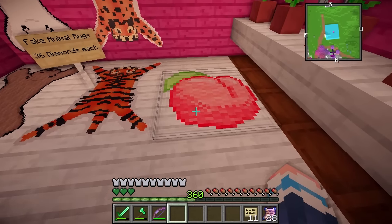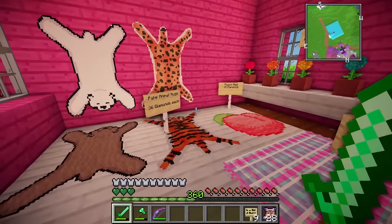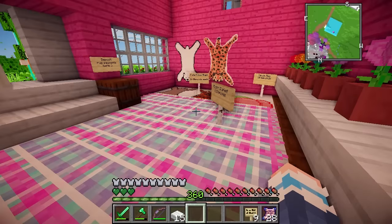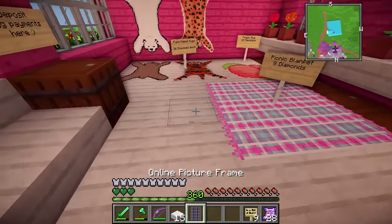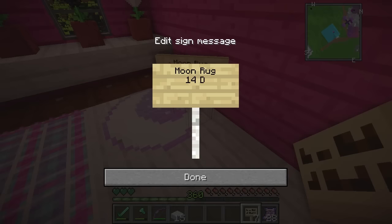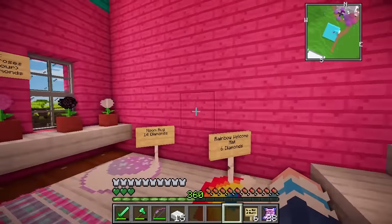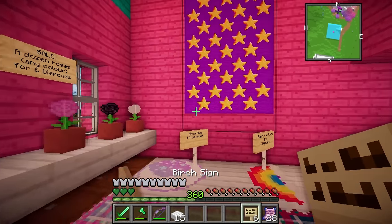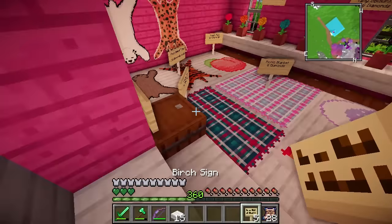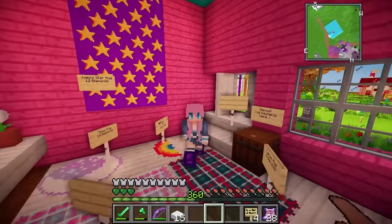Next we have this peach rug, which I'll price at 15 diamonds, and then this picnic blanket for 8 diamonds. All of these rugs can be scaled up or down depending on how big an area people want them to take up — this picnic rug could actually take up the whole room. Next we have this tartan rug for 8 diamonds. Over here we'll display this moon rug, which I'll price at 14 diamonds. I also made a rainbow welcome rug for a measly 6 diamonds. And up on the wall here is the star rug that Joey requested — I'll call it Joey's Star Rug for 12 diamonds. All rugs are one of a kind; there will be no duplicates, so if they buy a rug they'll be the only person in the world that owns it.